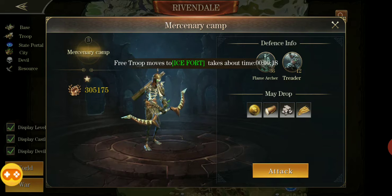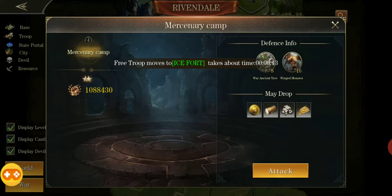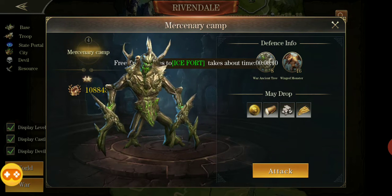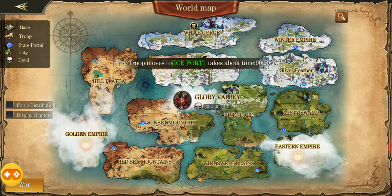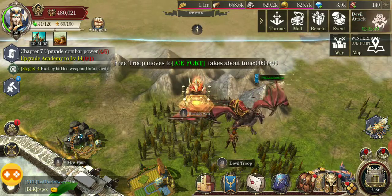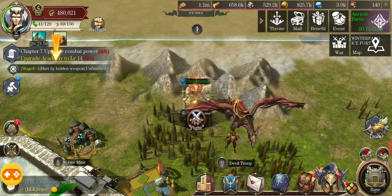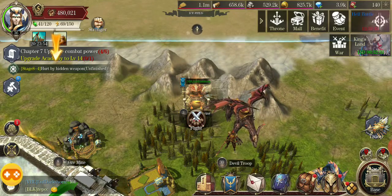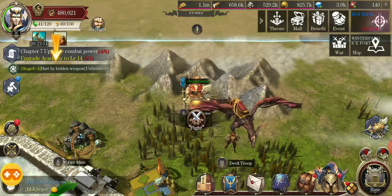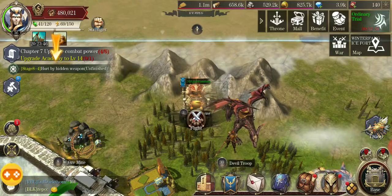You can go all over the map and recruit from different zones. Sometimes they're too powerful — like this guy is a million power, there's no way I can beat him — but I can beat the other guys. You can use them in battle, which is nice. If they die in a PvP fight, recruiting is the only way to replenish them. You generally get more powerful ones on the map than from your city, so that's how you get mercenaries.